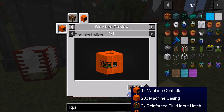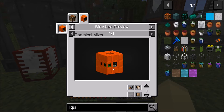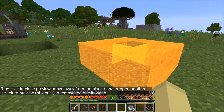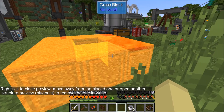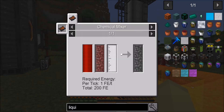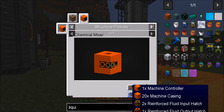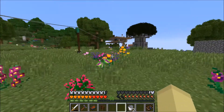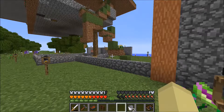So these are the things that we need to make, and it does give me a list that I can't read because it's too low. Sneak to freeze. So we need naphtha and we need steam. We need a machine controller, machine casing, two fluid inputs, one fluid output. I have never used modular machinery. Crazy, right?